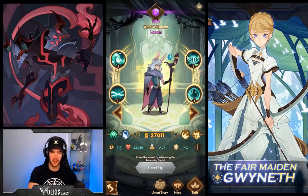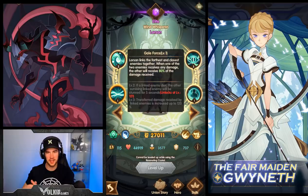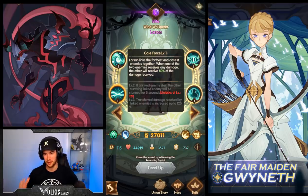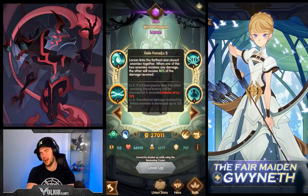Then we're looking at Lawson, and the thing we're looking at is his link ability where he links the closest and farthest enemy, and any damage that either one of them takes, the other one's going to take 80% of that damage as well, which is huge. I cannot wait to get this thing skilled up. When you kill one, the other one gets stunned and then also takes up to 120% damage. That is absolutely huge — this combo is absolutely amazing.